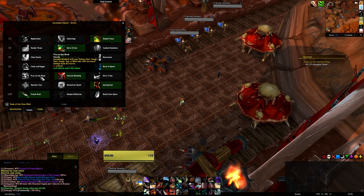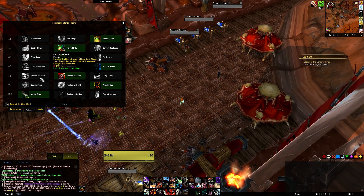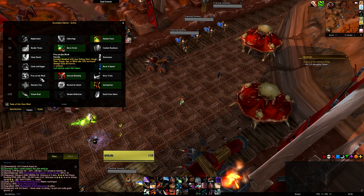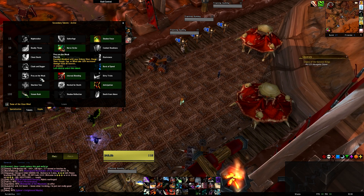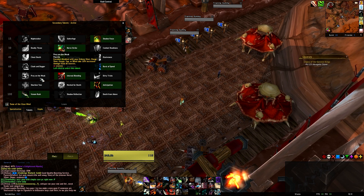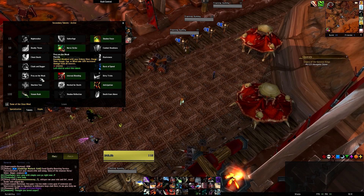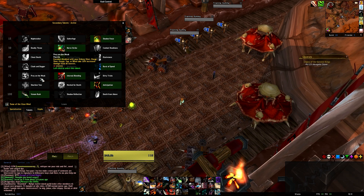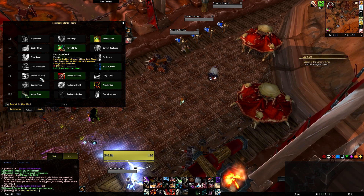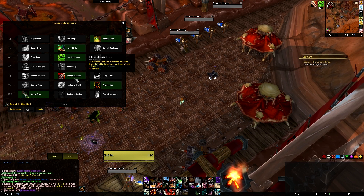At level 75, some things are stunnable which pushes you toward Prey on the Weak — 10% increased damage from all sources while under Kidney Shot, affecting your entire raid. However, in practice warriors, warlocks, and paladins will stun things before you, causing diminishing returns to shorten your Kidney Shot to two or three seconds, making Prey on the Weak incredibly pointless in most raid situations.